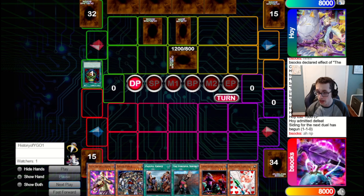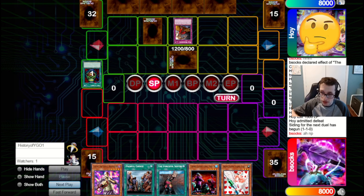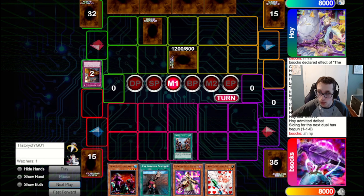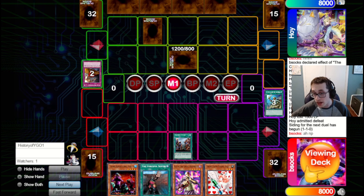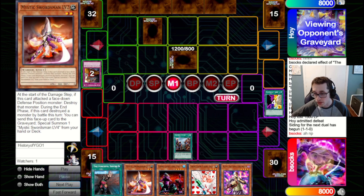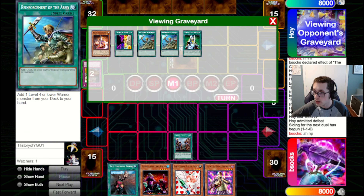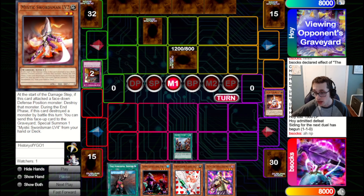Our opponent is going to open by setting three and passing, then Dust Shoot us here — that's quite annoying. Luckily we do have Painful so that can send some things back. They send back the Exiles, which tells me they do not want us to clear that set. So we're going to go for Painful, send a bunch of ways to clear that set. We're going to send Knock, Double Rota, a Change of Heart, and a Mystic Swordsman level two. So we left an Exile in deck — they do know about that.